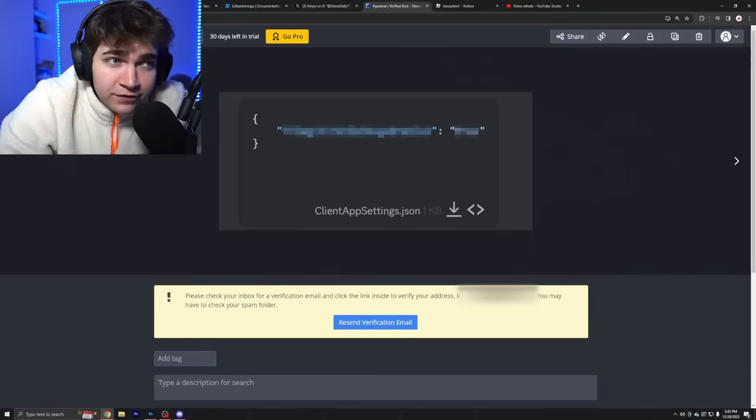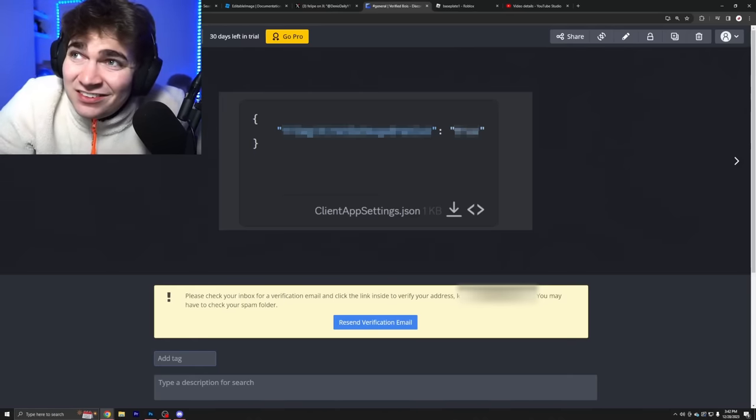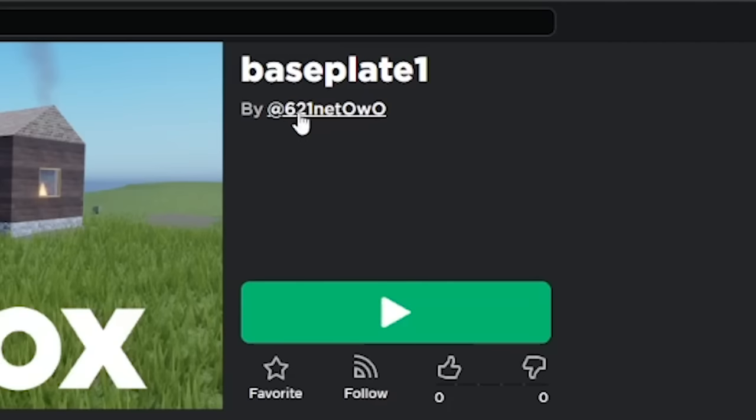It all starts with this right here. It may not look like much, and that's honestly because it isn't. This is literally five words of code that all you have to do is put into your Roblox game, and it allows you to look at completely uncensored images. So this right here is a game that uses this new Roblox feature, Editable Images. It's called Baseplate 1.